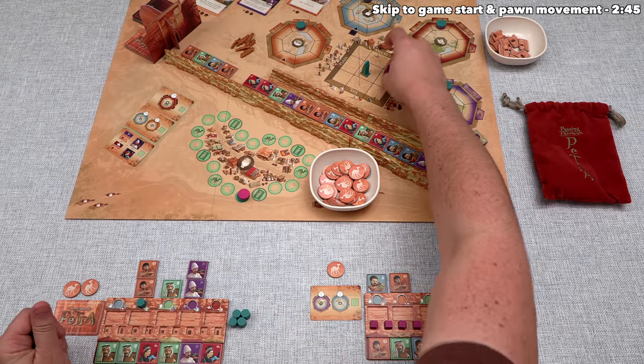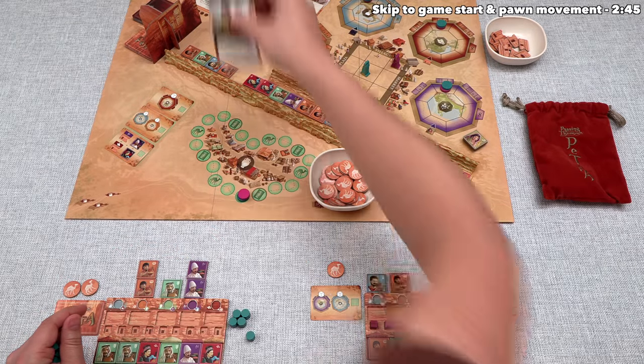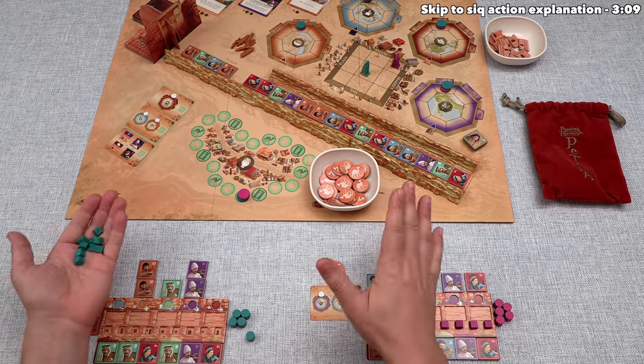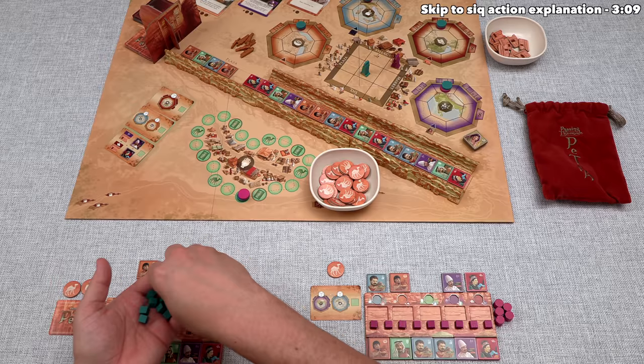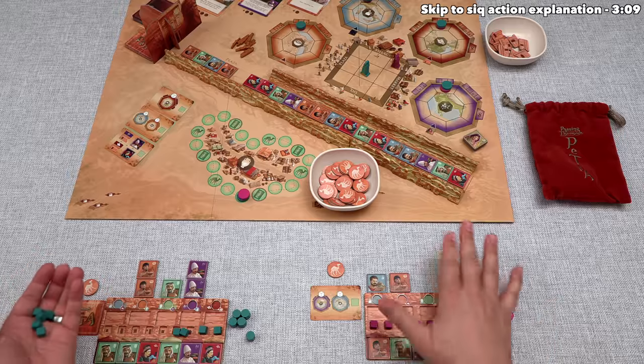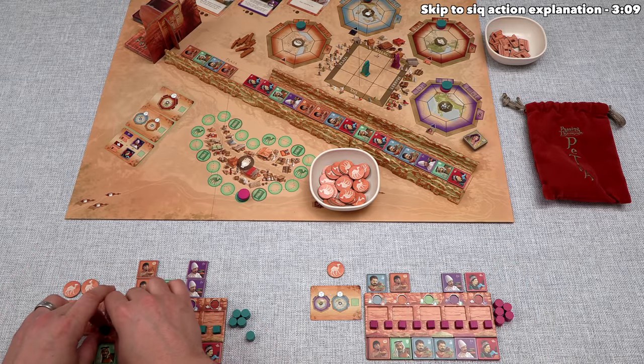The last action is village, which lets you remove tokens from your board to gain access to village cards that can have immediate as well as ongoing effects for the rest of the game. I will go into detail about how all of this works while we're actually playing. For today's tutorial, we are going to play as the purple player, and we are the starting player, so we can take the first turn.